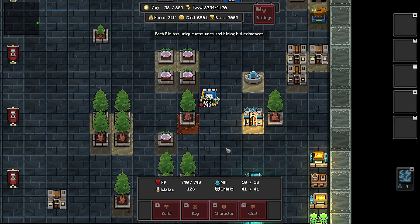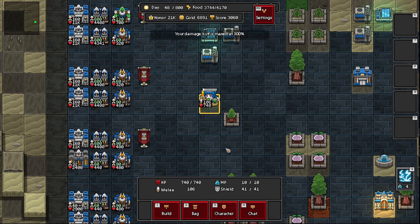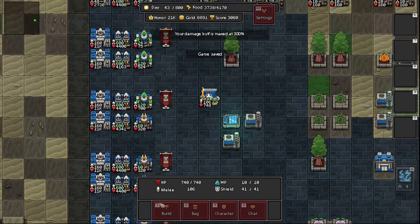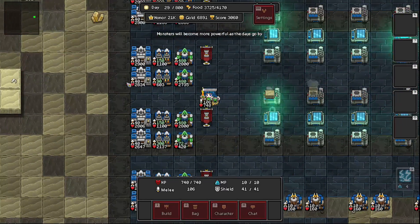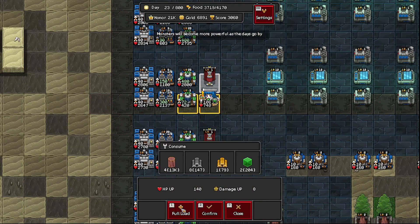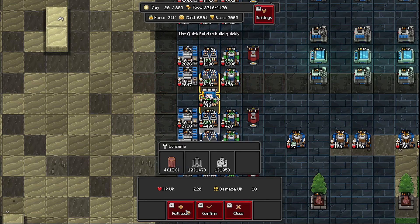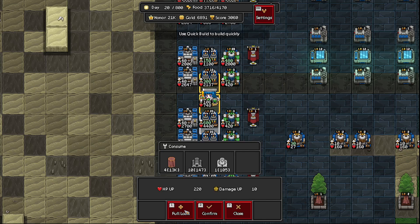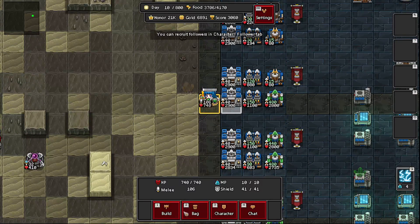So yeah, we gotta keep that one going. Yeah, I guess we gotta go back to the lava for a while because I do want this stuff upgraded. Let me look at one that I don't actually have to — gold I can get anywhere, this I can get anywhere, this I can get anywhere, thanks to these. So yeah, off to the lava we go.